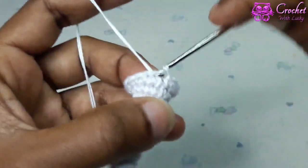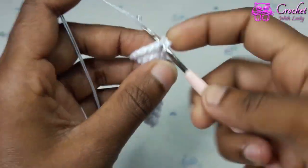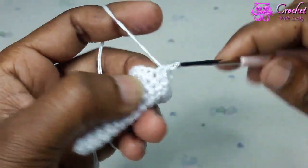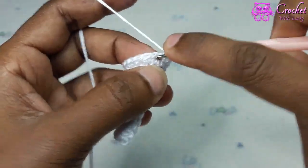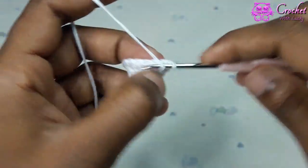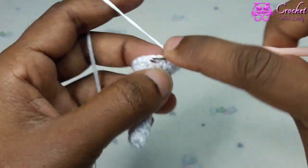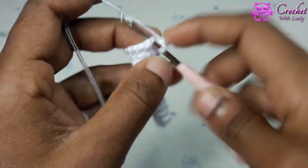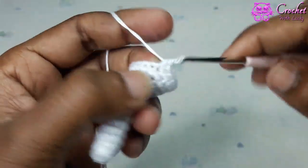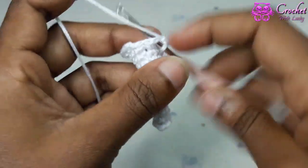Slip stitch first stitch. Round 13. Chain 1. 1 single crochet next 4 and 1 increase. Repeat pattern 3 times. Second time. Third time: 1 single crochet next 4 and 1 increase.